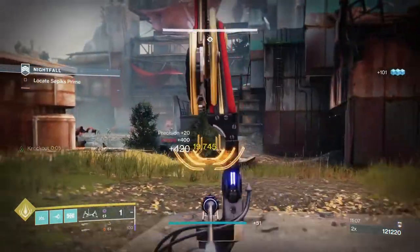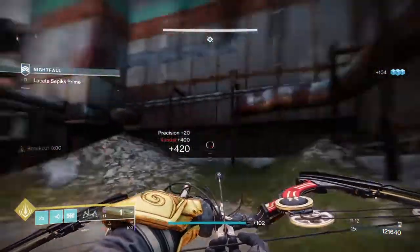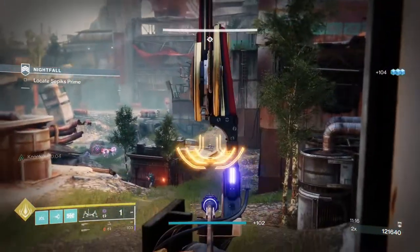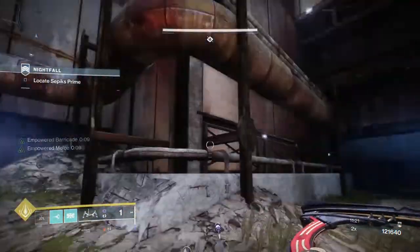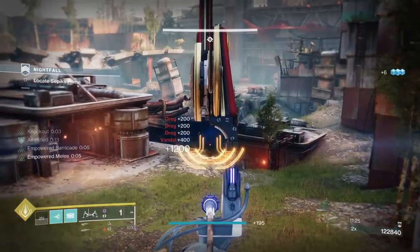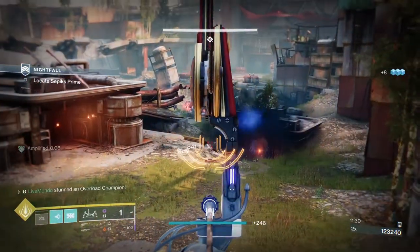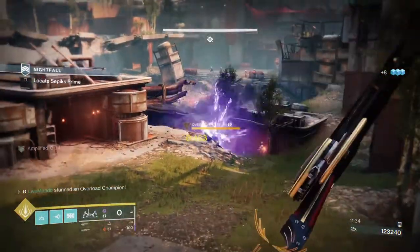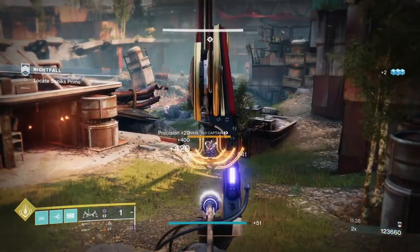There are a couple of sniper vandals I like to get rid of first. The Lemon Arc is still biting something. I throw a grenade down to clear the adds. It stopped the overload — unfortunately, because of the Surge Detonators mod on my chest plate and class item, it stopped him in such a place that I couldn't actually do anything with him. Overload machine gun is brilliant, but it doesn't really work well with some weapons, and Lemon Arc has a little bit of a delay between its damage ticks.